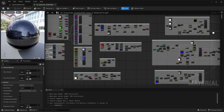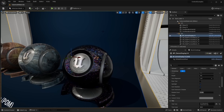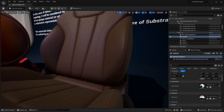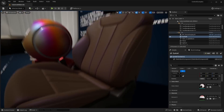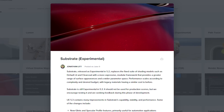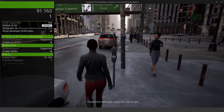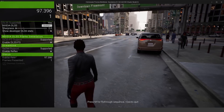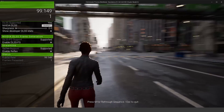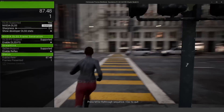We're also getting some updates for Substrate, the new experimental material system. Substrate is still experimental in 5.3 but now supports new features such as new glints and specular profiles mainly for automotive applications, improved Dbuffer shading node support, a new fuzz model for high-spec platforms, and updates to the Substrate material editor tab along with many bug fixes and performance improvements. Virtual shadow maps is also getting updated in 5.3 and is officially moving out of beta and now considered production ready. Virtual shadow maps now respect the Nanite cull distance even when shadow caching is enabled, plus additional bug fixes and performance improvements.